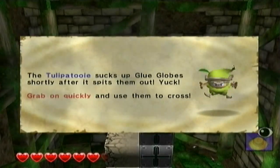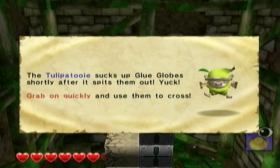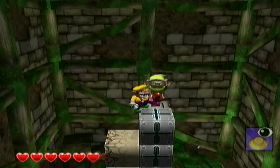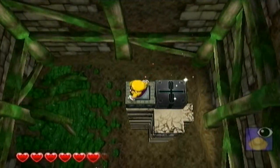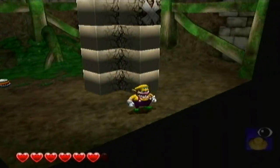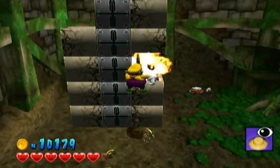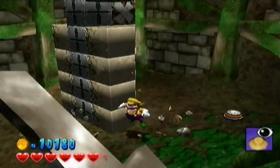Here we go, another Spriteling. The Tulpa Toohey sucks up glue globes shortly after it spits them out - grab on quickly and use them to cross. Will do, Mr. Spriteling. As always, I'm going to destroy the rest of these blocks, but I'm not going to bother speeding up because it's not really going to change the time much.